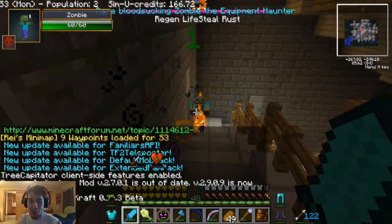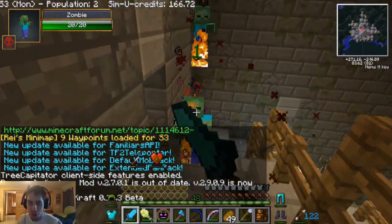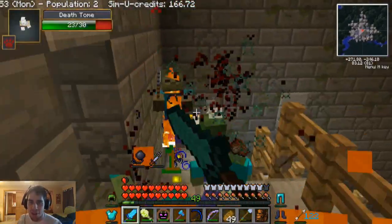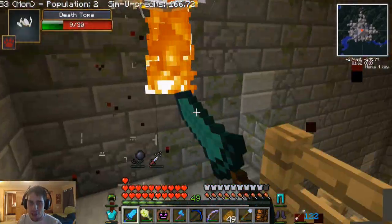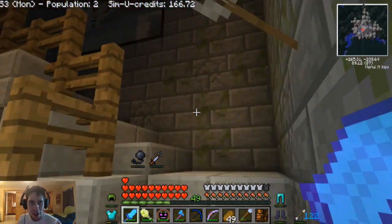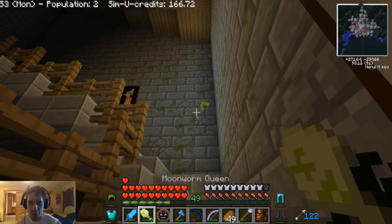Something about this place really likes to crash. I don't know why — we never had this problem in season two when we were in Twilight Forest. Die zombies! Oh my god, these are taking forever to kill and there's just so many more mobs coming. It's ridiculous. Let's get up here as quick as we possibly can. I need to get rid of some more spawners. I've got slowness on me right now — going so damn slow.